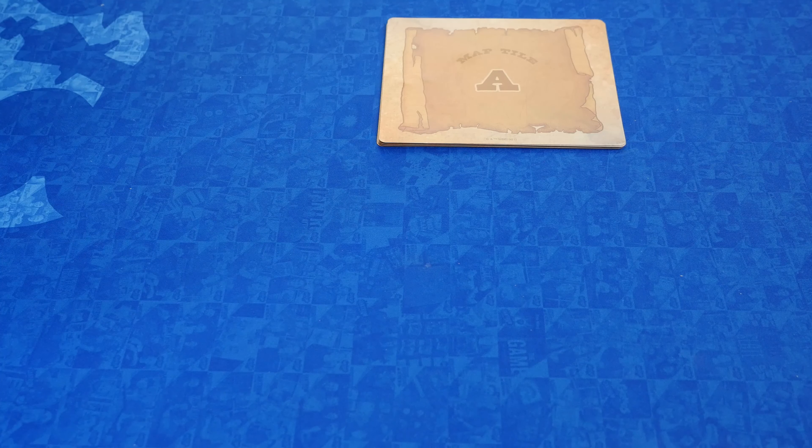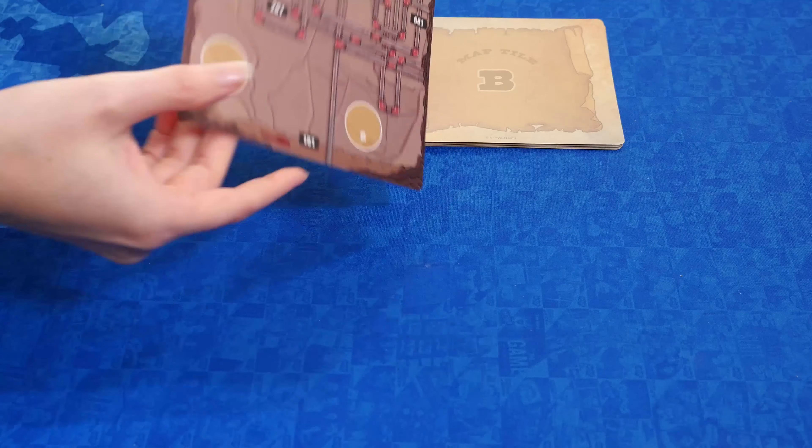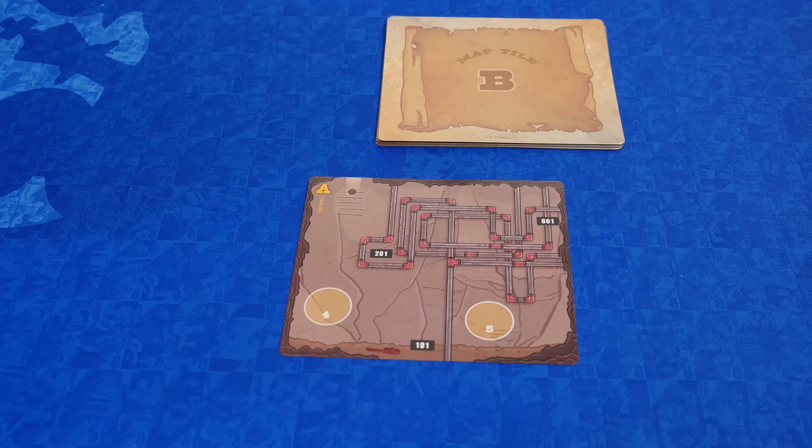Now let's talk about how the game plays. I'm going to have to show some of the components to explain the rules, but I'll try to keep from spoiling anything. Throughout the game, you'll be told to place map sections face up on the table. Each tile has a specific place in the caves, and the instructions will tell you where to place them in relation to the other tiles.